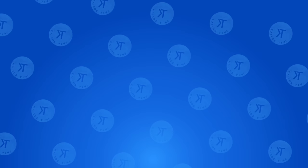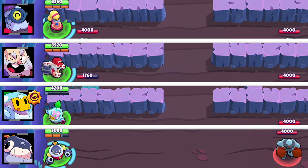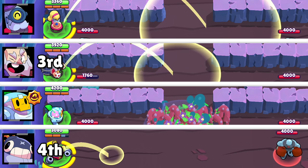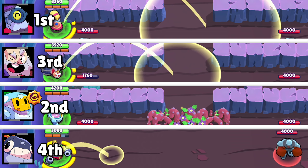The super range test. No brawler gets any special help for this test. Tick gets fourth place since movement from spawns doesn't actually count. Dynamike gets third with a 9 and two-thirds tile range. Sprout gets second with a 10 and one-third tile range, and Barley gets first place with a 13 and one-third tile range.